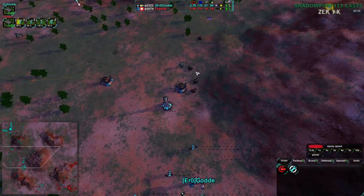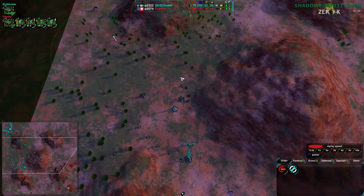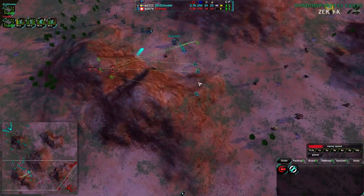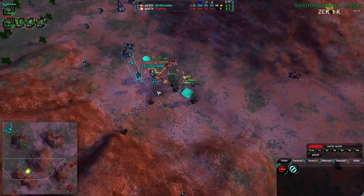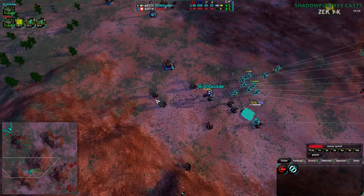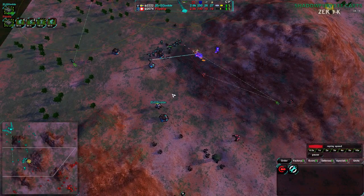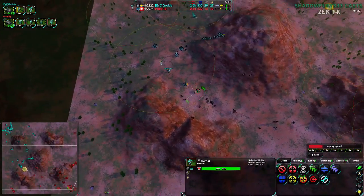Golda has a lot of reclaim here and a lot of territory — they have this entire area and can basically take the southwest fairly easily, though Flipstep is going for it. It's risky, but Flipstep is going for it. If they can get rid of these glaives they should be able to hold it, but there are a lot of glaives to deal with. Their own glaives are going to their deaths trying to kill Golda's commander — that is not going to work at all. Six of Flipstep's glaives for two of Golda's is not a good trade.